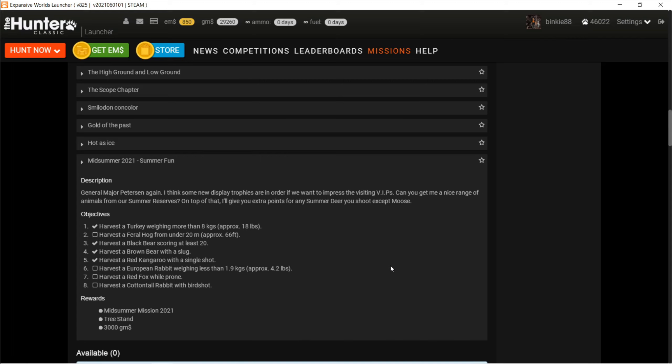Yo, this is Binky the Hunter, welcome back to Part 2 of the Midsummer Event 2021. Last episode we got the turkey first, then we shot a kangaroo, then the brown bear with a slug, and then the black bear. That black bear took quite some time but I was just unlucky — the only ones I could find were scoring estimate up to 19, so RNG wasn't on my side.